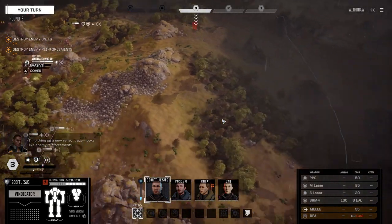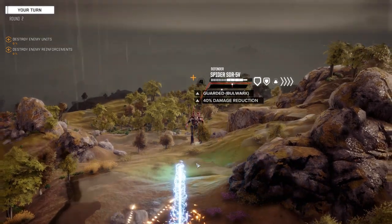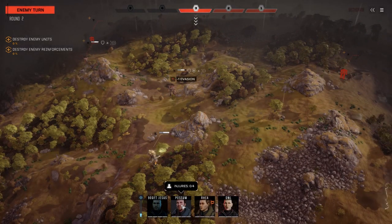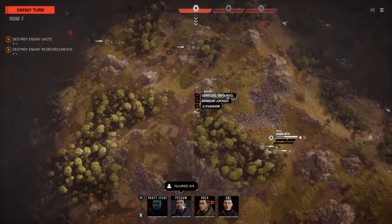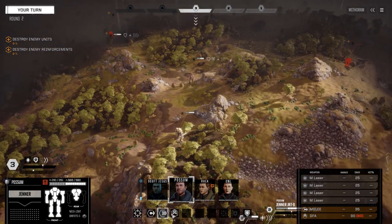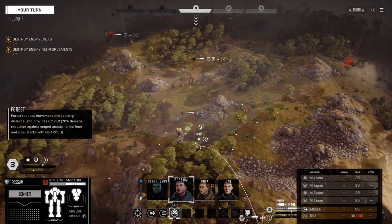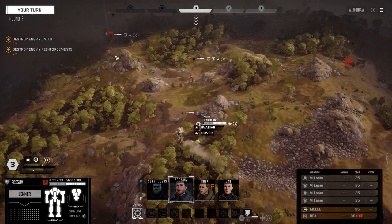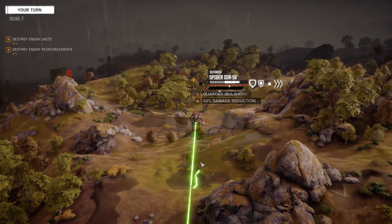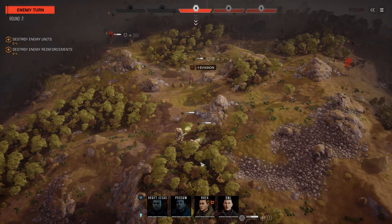Looks like enemy reinforcements — a Spider. Let's see if we can kill these guys fast. He's got Bulwark but not much I can do about that. They've got a sensor lock. Can't sprint — gotta keep remembering that. Four medium lasers on this guy. And there's a Locust down there. I have a feeling we're going to be jumping a lot in this mission, so we'll really have to utilize the terrain — forests, hills, everything.